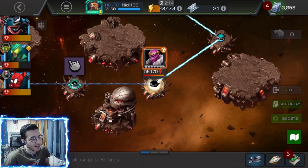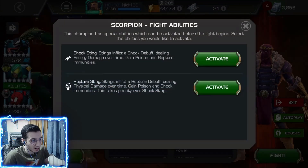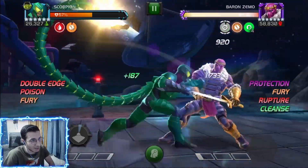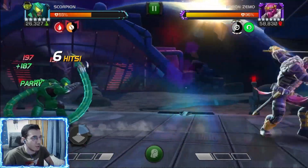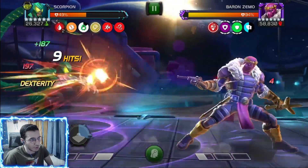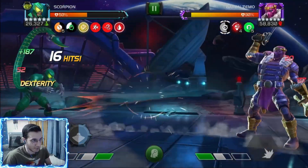This is genuinely the hardest fight in the gauntlet in my opinion — Zemo. I'm going to get rooted in the beginning but not again after that. Getting a nice intercept to deal some damage, and since I know I'm getting rooted I'm going to try and dex some of his hits. He actually threw the special, which I'm comfortable dexing even while rooted.